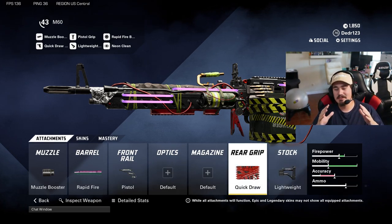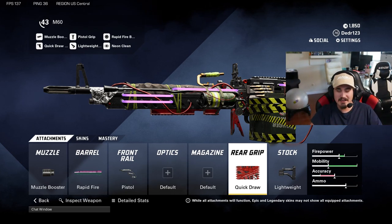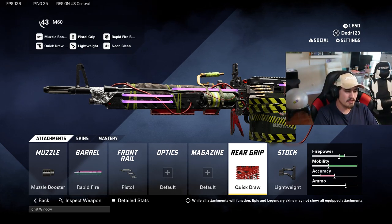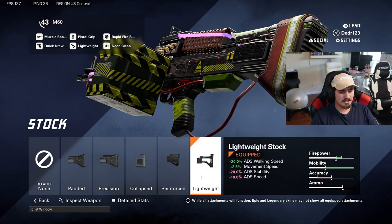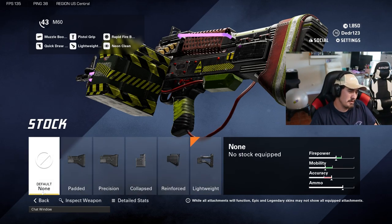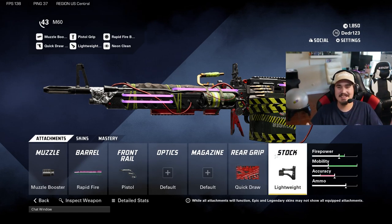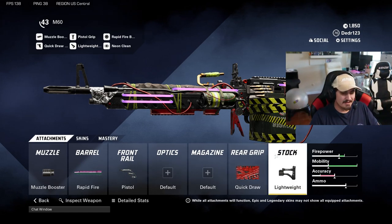Next we're running a pistol grip quick draw and lightweight stock. The ADS time on this thing feels like slow-mo — it's super super slow. We've got to run the pistol grip, quick draw, and lightweight stock just to get a little bit of an increase in movement speed. You're going to be walking like you've got a 70-pound rucksack on your back with this thing — it looks like a freaking elephant gun, it's massive. But that's my loadout for the M60.